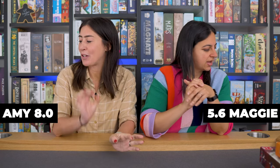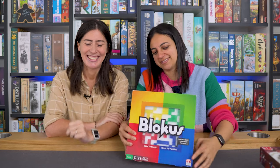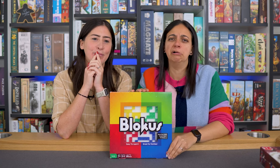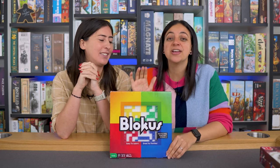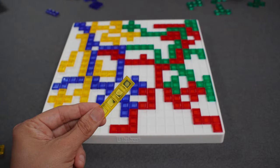Moving on from the GIF series — the next game is actually one that made their list of '10 games that made our relationship stronger' — or rather the opposite. Blokus is the one Maggie famously will not play. Literally, if Amy is playing Blokus, Maggie will say she's going for a walk and take the dog out. So it's Blokus.